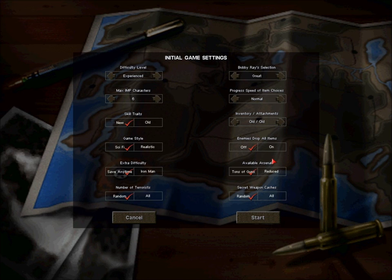As far as enemies dropping all items, I don't want them to drop all items. I don't want to collect loot too quickly — this would swarm me with loot very early on. I'd be getting full sets of armor and be overwhelmed with gear. I kind of like the thrill of hoping a guy will drop his gun, so we'll leave that off.